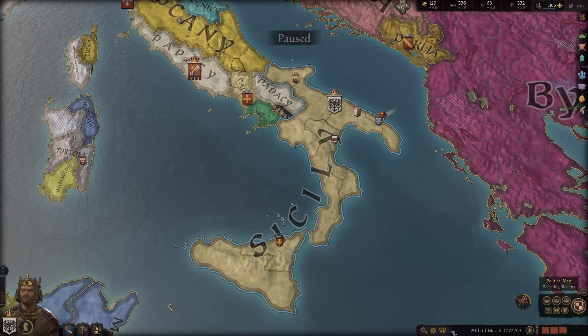Everything in this highlighted area falls within the duchy of Apulia, and being the duke of Apulia gives you claims to all three of those counties. Being the king of Sicily gives me the de jure claim to everything in that highlighted area. The Byzantine Empire could declare war on my entire kingdom trying to claim the kingdom of Sicily, or press a claim only onto the dukedom of Apulia — they can pretty much declare war on whatever they want.